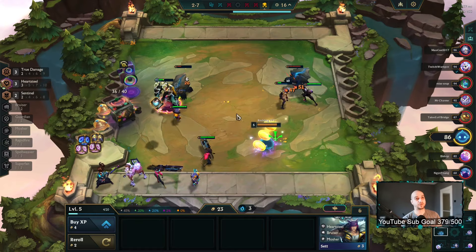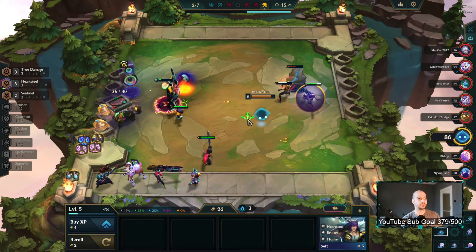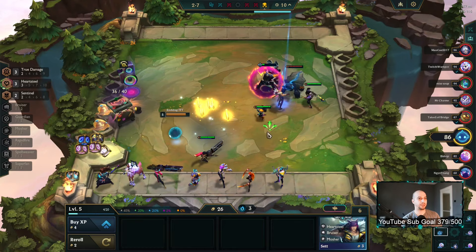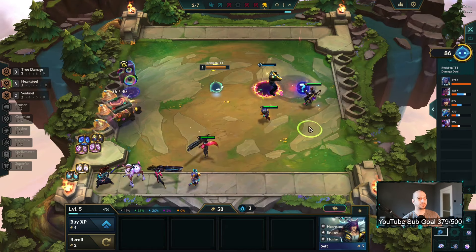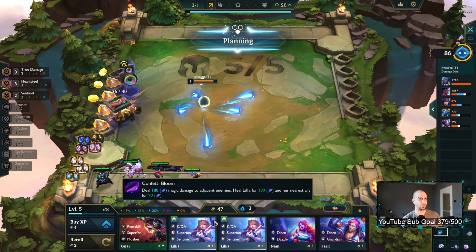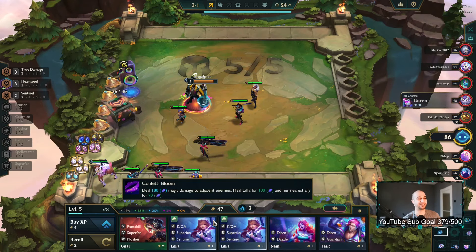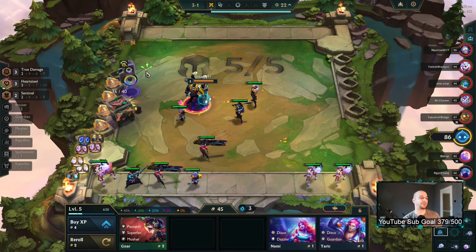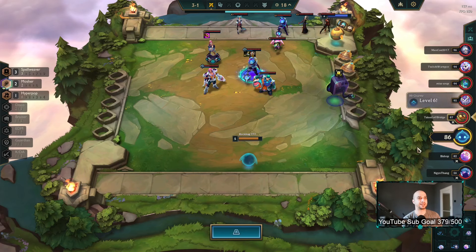Yeah, we want True Damage Senna — that's our ideal spot. I didn't need to sell those but that's fine. There's a Lilia — what the heck is this? I'm not going Lilia three. I mean I could pick her up, it would be fun I guess to have Lilia three on the board, but I don't think it's gonna happen.